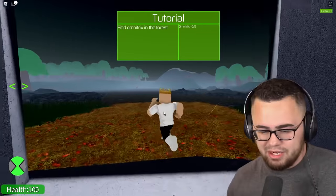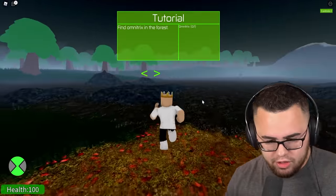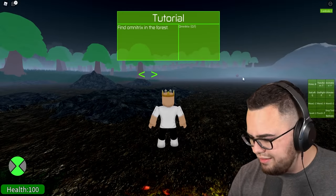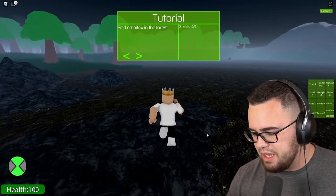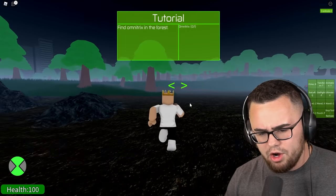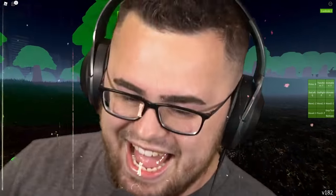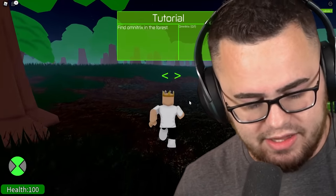By the way, this game is called Ben 10 Hero Time. It's an alpha so bear with it. The controls? Don't care, still don't care. We're gonna leave those there because I'm not gonna know all that. Alright, so we're on our way to get the Omnitrix. This is gonna be a fun time, but I'm gonna skip over me walking to there.